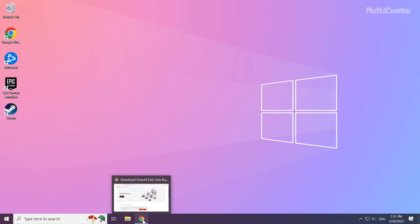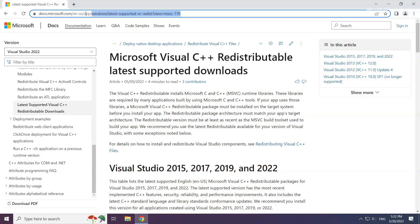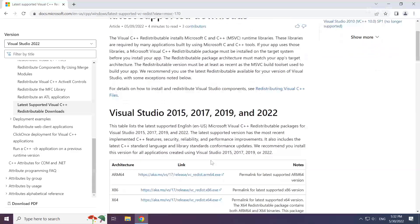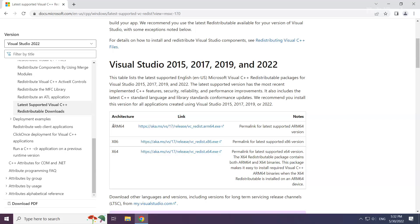Open internet browser. Go to the website link in the description. Download three files.